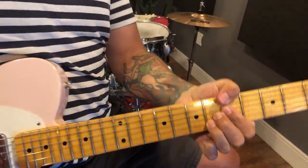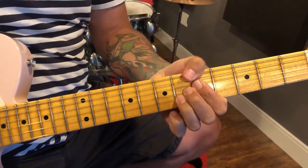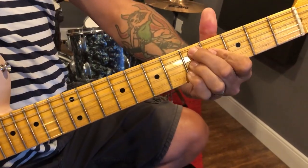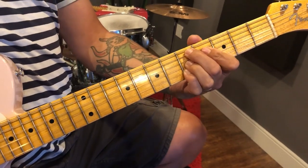A flat — A7 flat 13, a.k.a. A augmented. D minor 9, or you can play a D minor, D7 minor 2. I know that one. Okay, it's kind of cool.